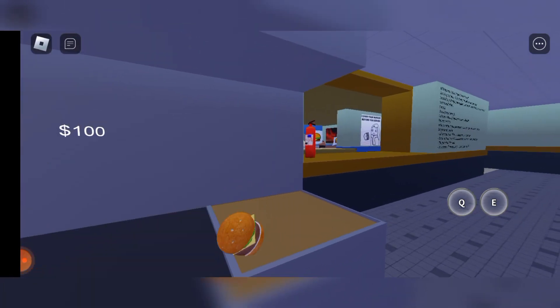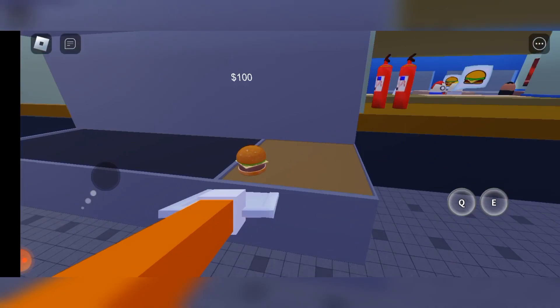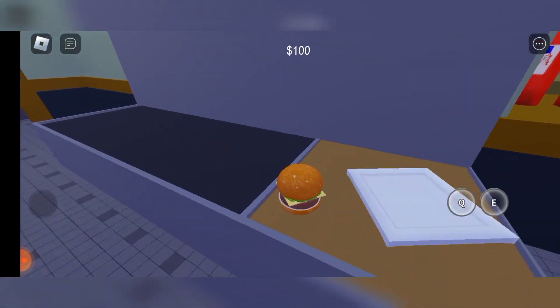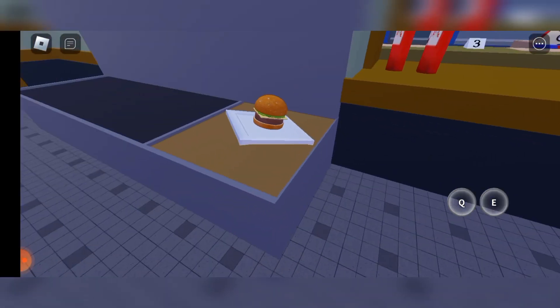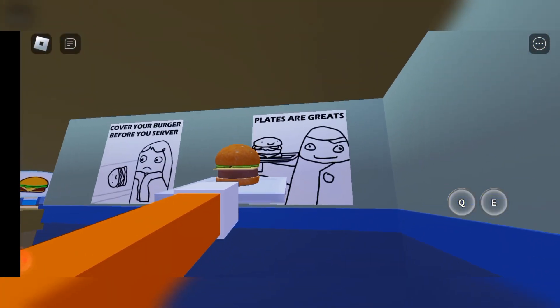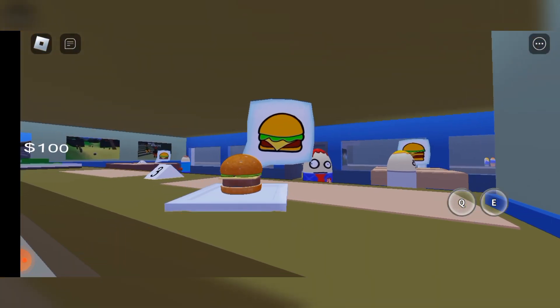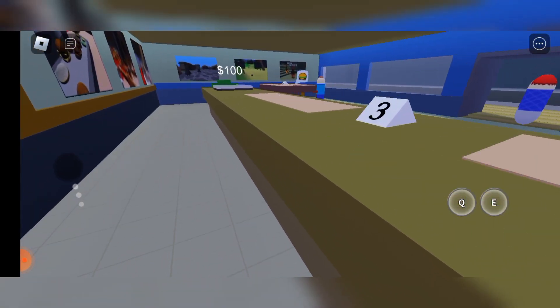We're gonna place it - there we go. Let's get a plate or else the customers will be mad. Let's place the plate, get the burger, place it on. Get the plate and let's deliver it to our customer. Plates are great. Cover your burger before you're served. Let's just put it here. I got the money! I'm gonna take the money later, let me just sort this money out.